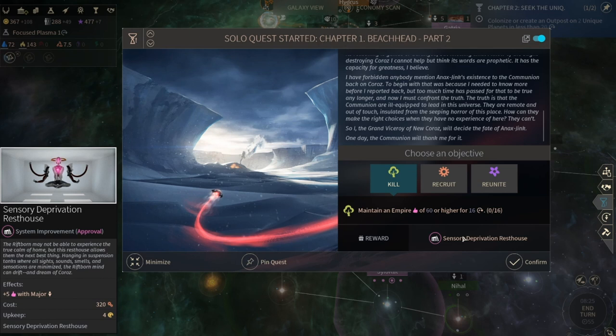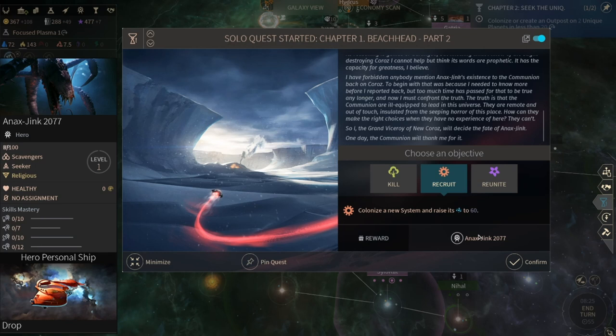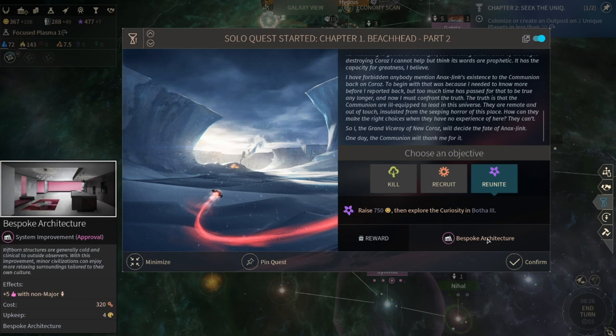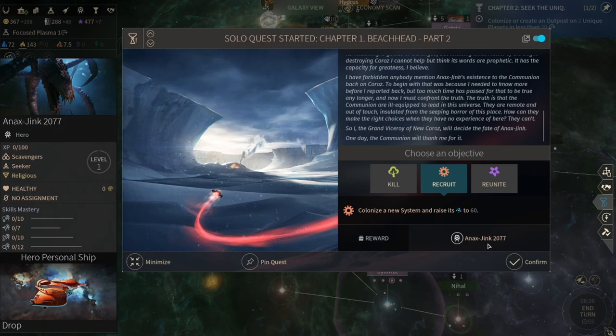We can kill it - we get a Sensory Deprivation Rest House, so we get plus five happiness with our major population. We can recruit - colonize a new system and raise its science to 60. We get Onyx Jinx - oh well then. It's a scavenger. Or we can reunite and get plus five happiness with non-major population.